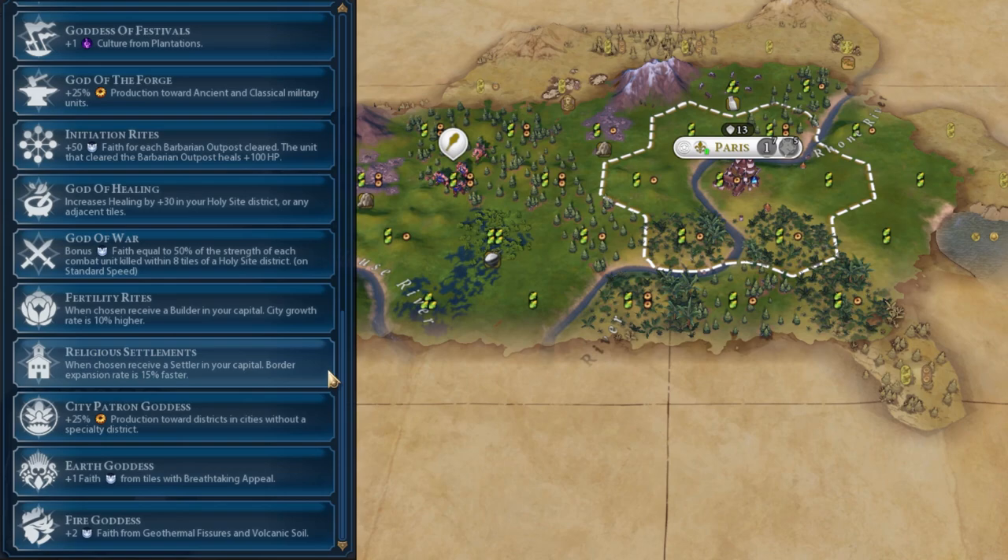Getting that settler — especially when you get the Pantheon around your second or third city — is really, really important and can boost your game a lot. The downside is the AI normally goes for Religious Settlements and generates Faith a lot faster than you on higher difficulties like deity, so it's quite often not available. But if you spawn on a luxury that gives Faith or you're a Faith Civ with a Holy Site nice and early, you can potentially get Religious Settlements.